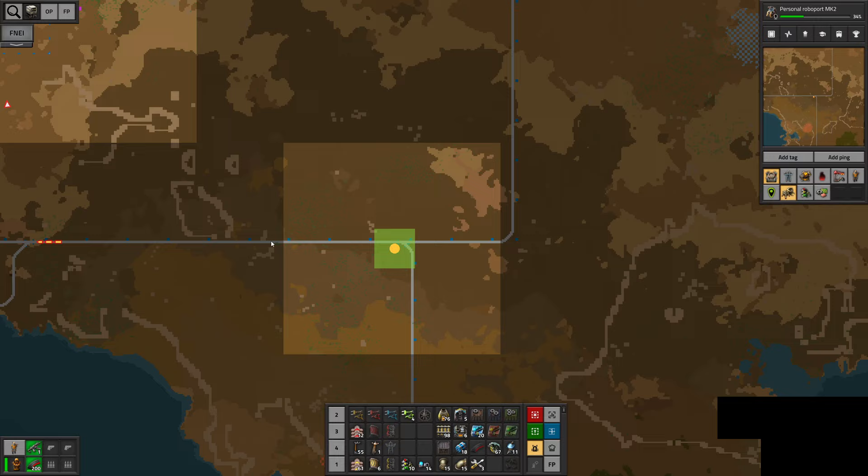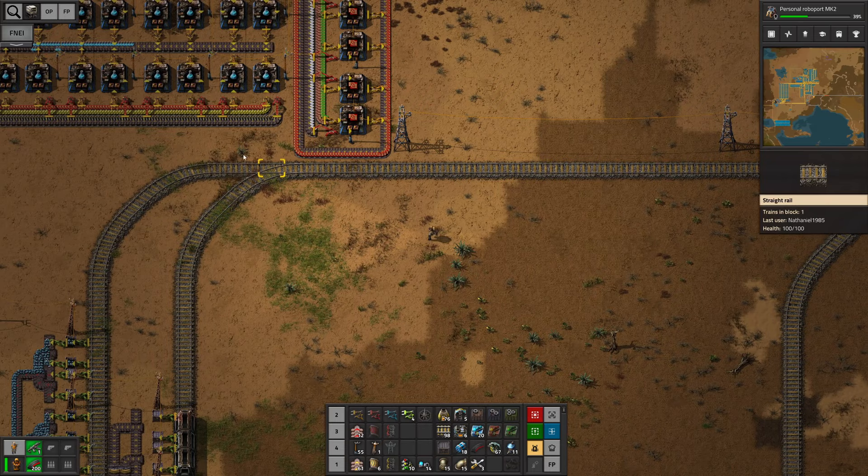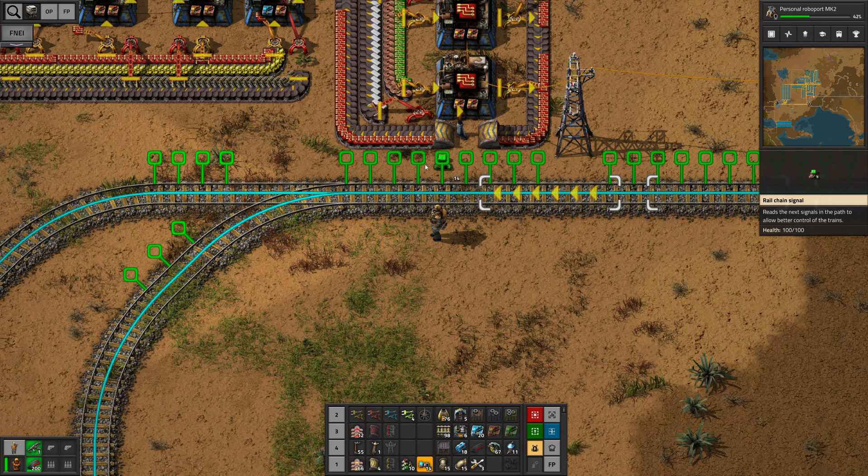Now I get it why it's red — there's actually a train stuck at the moment. We have to check out what it's doing. We totally forgot to light up this intersection here as well. That's gonna be tremendously important. And now this belt is kind of in the way — we have to take this curve a little bit sooner. Now I can have more signals that actually make sense.